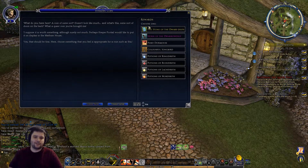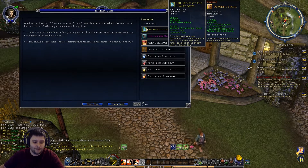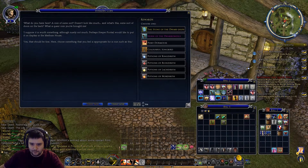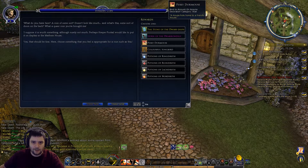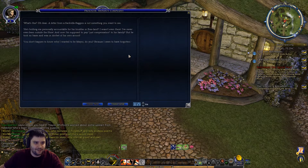'Yes, that should be fine - choose something that you feel is appropriate for a coin such as this.' So we can either have a Dwarf Stone of the Dwarrowdelf - which goes in our pocket item slot, which is good because there aren't many pocket options early in the game - a Horn of the Dwarrowdelf which I'm pretty sure I've already got one of anyway, which gives a plus one Hope bonus, a Pesky Dormouse housing item, a Colorful Songbird wall item, or just four random potions giving various mitigation bonuses. None of these are particularly interesting - let's just go with the Songbird.